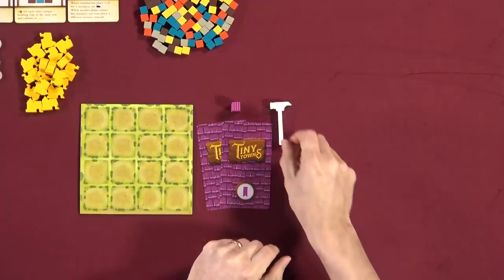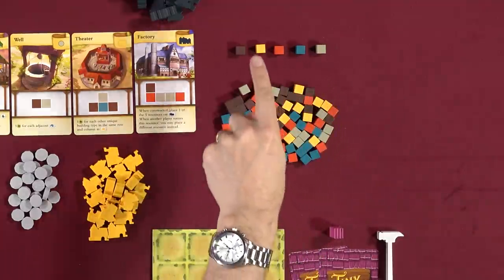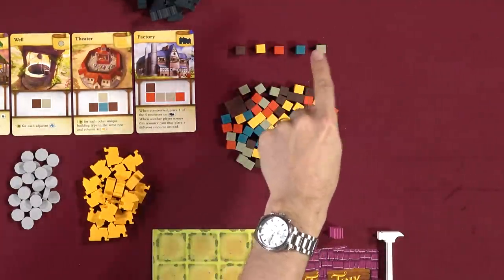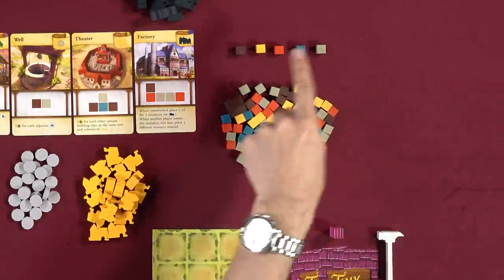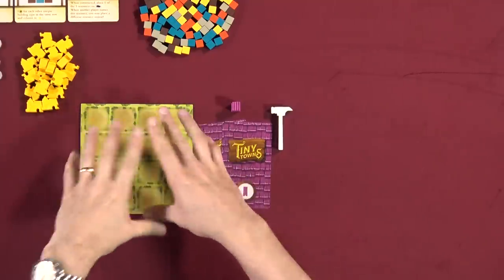Let me jump in and tell you how the start of a round works. I'm the first player because I have Thor's hammer. As the first player, I'm going to declare one of the resources. We have wood, wheat, stone, glass, and brick. I'll declare one of them, and then all of us will take one of those from the supply. If I say wood, we'll all take one wood cube.